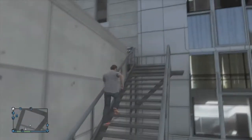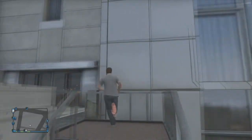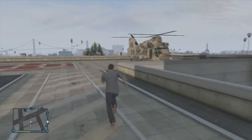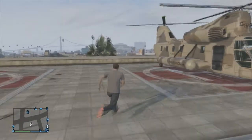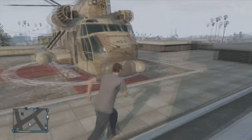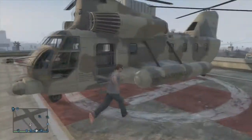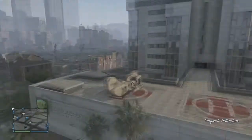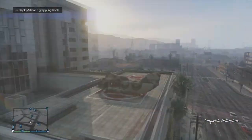You can go on the map and see the Cargobob marked there. Sometimes when you call it, it'll either be at the airfield or on top of a building. In this case it was on top of this building — there'll be some ladders so you can get up. The Cargobob is mainly for picking up vehicles, which is why it's so big.